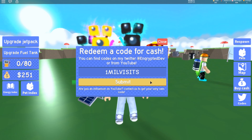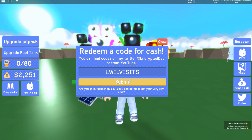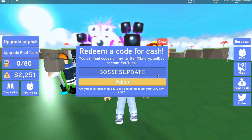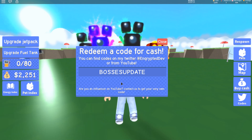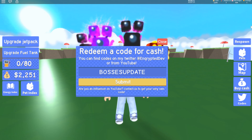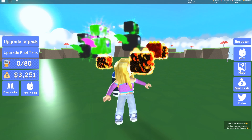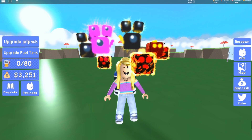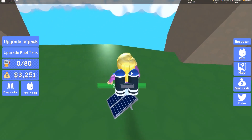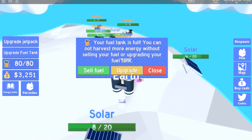This third-to-last code is for 2000 cash and it is 'onemilvisits' because the game got one million visits within the first update. The game actually has a pretty good anti-cheat detection — Encrypted was telling me about it and it's pretty on par. The next code is for 1000 cash and that code is 'bossesupdate' — this is when the bosses came out. And every single world but this world has a boss, thank goodness. The last code — the one code I have for you for this update — is 'prestige' for 1000 cash, which gives me a thousand cash automatically so I can upgrade stuff.